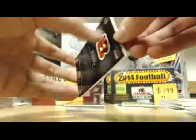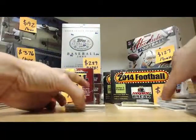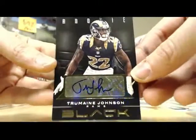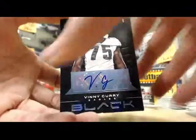You got a Tremaine Johnson auto rookie, number 35 of 99. You got a Vince Curry, Eagles. I'm an Eagles fan so I like this card, even though — I'm going to be honest — he's not some superstar. Autograph, 45 of 49.